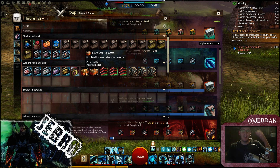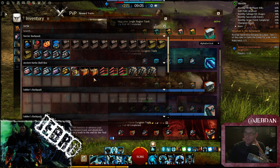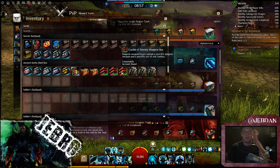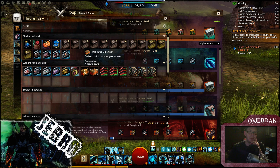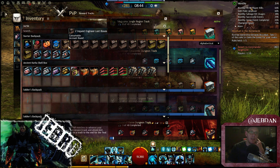I got about two rank-up levels during the reward track itself, so I've chucked those in as well. These cases are weapon boxes and stuff from the actual dungeon itself. The weapon boxes are predictable — you pretty much know what you're getting from them, other than the little bags themselves. So I'm going to start with the engineer loot boxes and keep going from there.